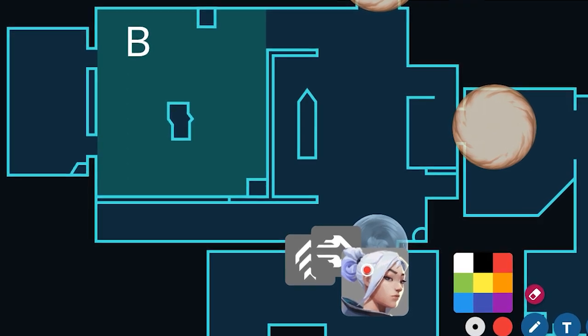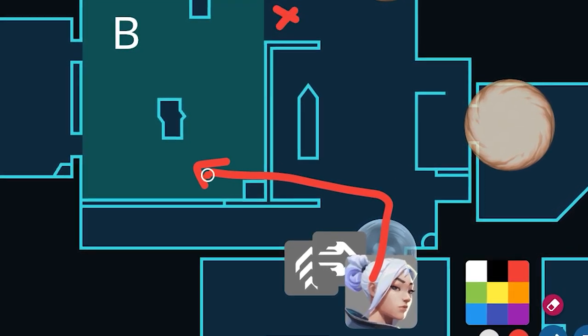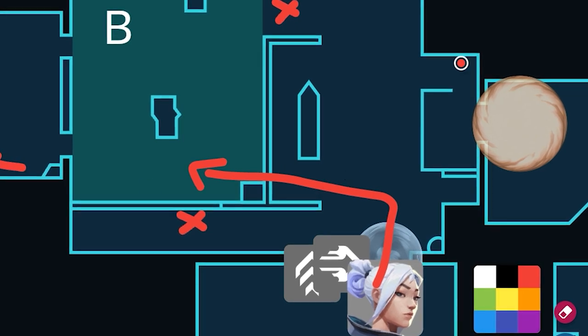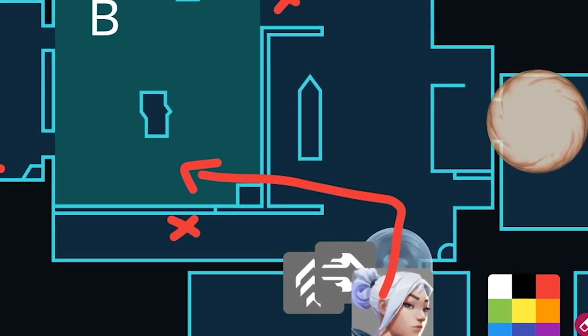This is my favorite way to entry onto B site. Typically, this really works well on pistol rounds, or rounds you have a shotgun or your knives. All you want to do is updraft and dash onto site. When you dash onto site, there will typically be a Sova with his arrow out, or someone with their utility out on lane, and you can kill them, and then push steps and help clear boathouse, market, and spawn for your team.